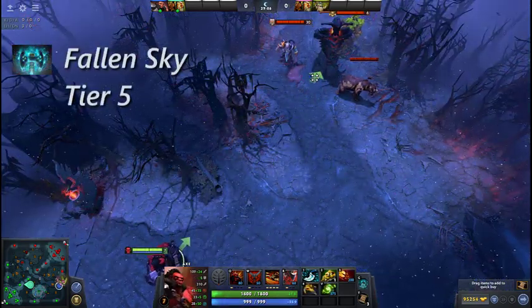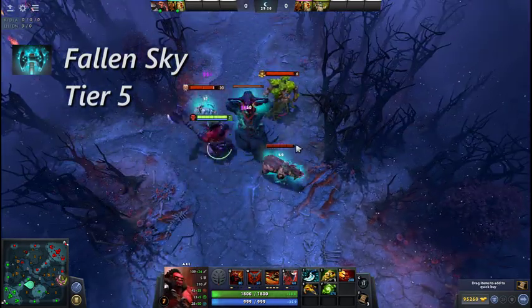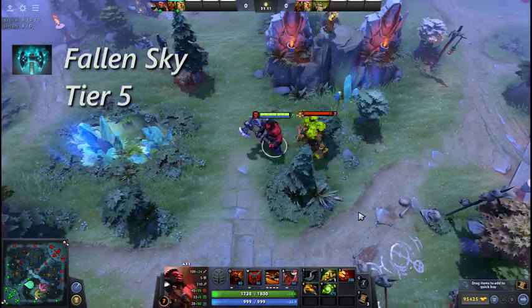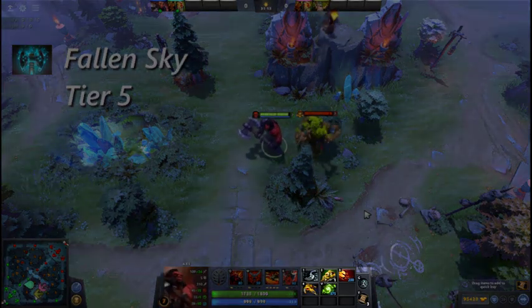Fallen Sky acts as a combined Blink Dagger and Meteor Hammer. After a short delay, you plummet to the ground at the target location, stunning and dealing damage to all enemies and buildings at the crash site. Like Blink Dagger, any damage from enemy players or Roshan will put Fallen Sky on a 3 second cooldown.